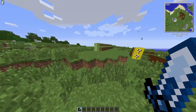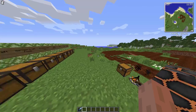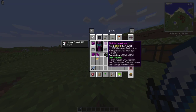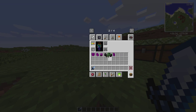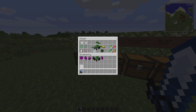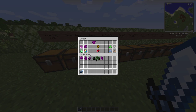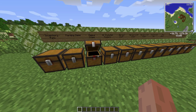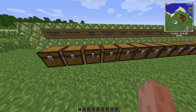When you equip the full Magical Crops suit, it actually gives you a jump boost. You've also got cool swords and stuff from this mod. The tractor is weird because it takes up more than one inventory slot.